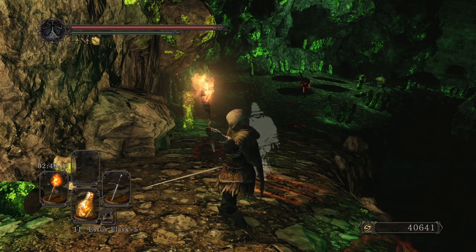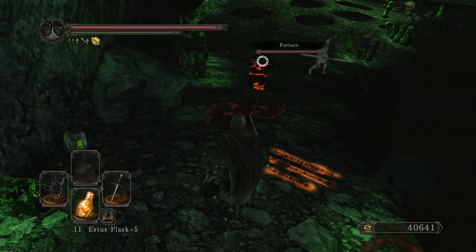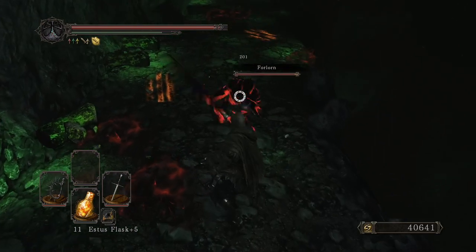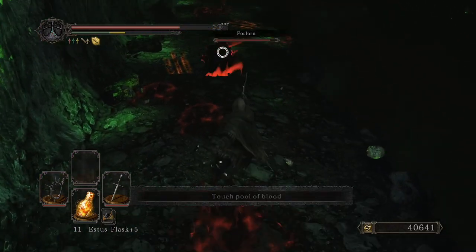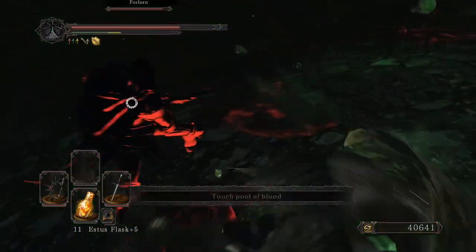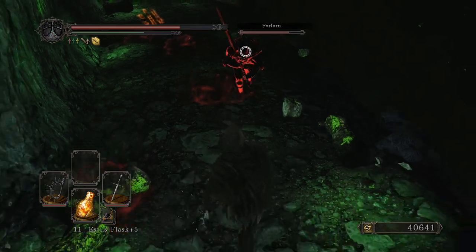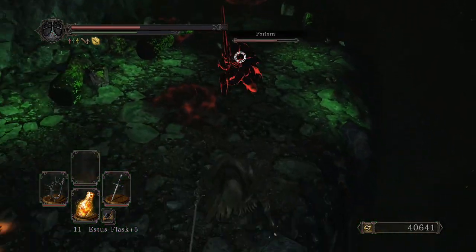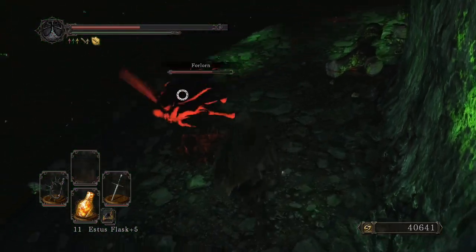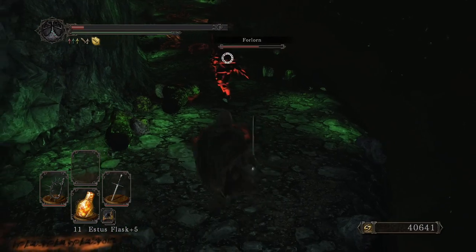We've been invaded by the Forlorn, and we're seeing all these statues. The statues are spitting poison. I am not typically a passive, reactive type player, but I might have to be with this build.